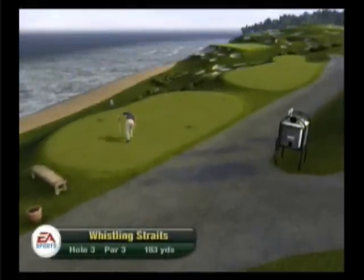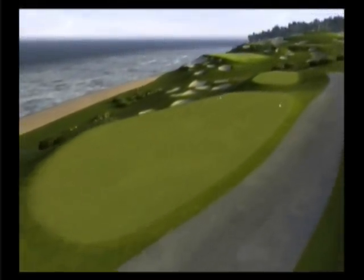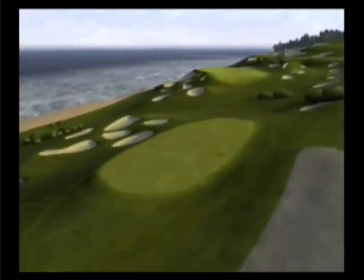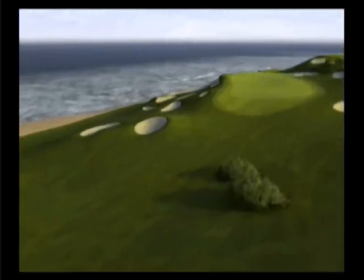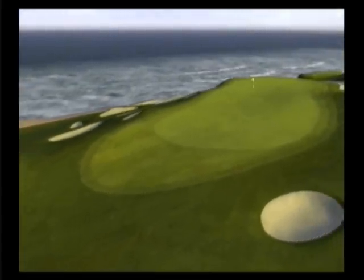Favor the right side of this huge undulating green to avoid Lake Michigan and deep bunkers and dunes to the left. Any shot landing on the right half of this green will move quickly left. Hole location will dramatically change club selection from short irons to mid irons, even when calm wind conditions exist.